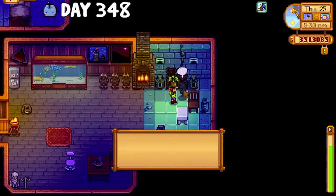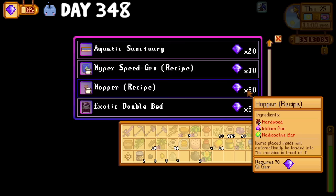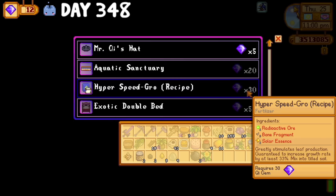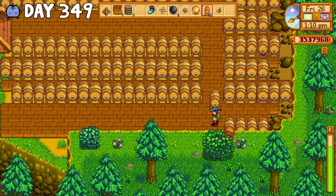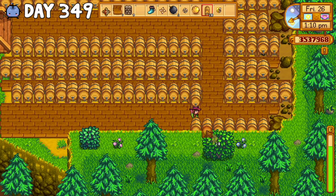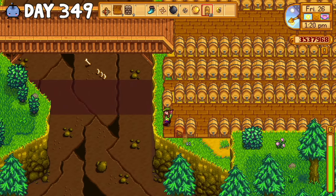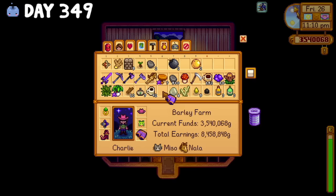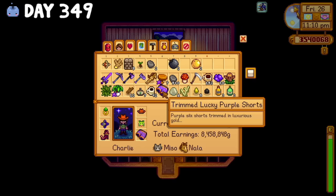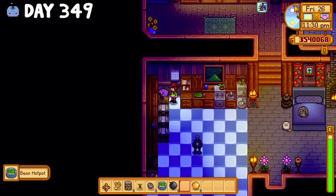After a couple days of suffering, I gave Krobus a wild horseradish, completing the quest and earning me 40 Chi gems. This allowed me to purchase the recipe for the hopper, which meant I only had the hyper speed grow left to buy. On day 349, Wine City got a massive upgrade — I crafted a ton of kegs and reorganized the quarry so I could produce ancient fruit wine more efficiently. I also made another pair of Lewis's shorts, mostly because so many of you guys kept telling me to in the comments. I'm still not giving them back to him though.